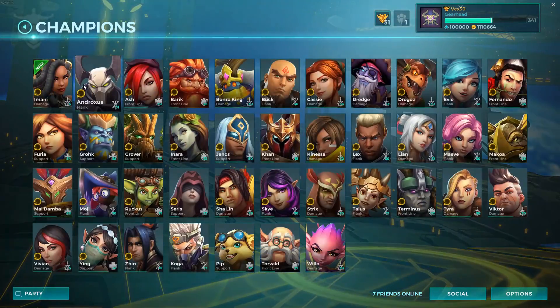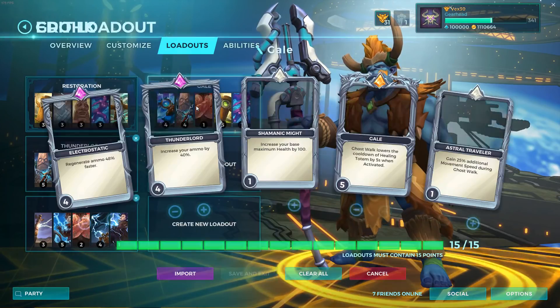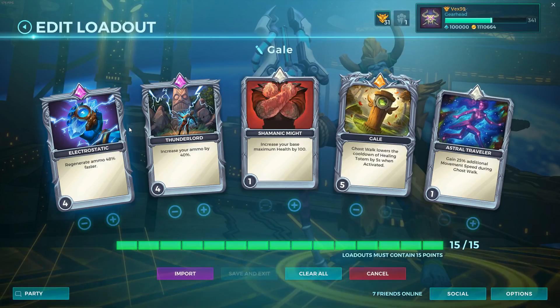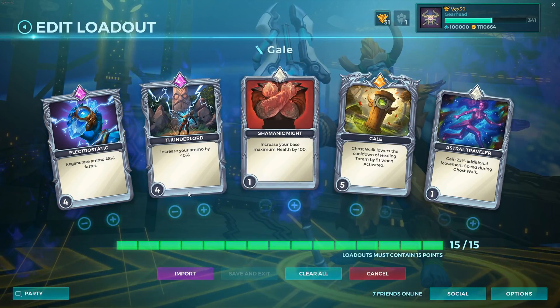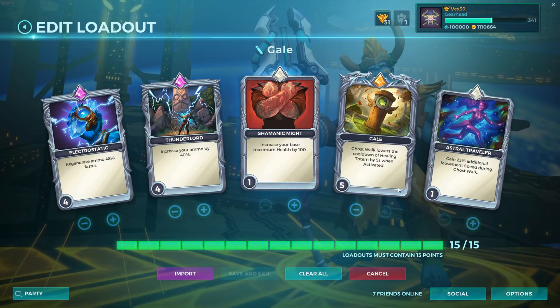Let's talk about the build we're going to be running and why. We're running Electrostatic 4 — our auto attack energy, we basically regenerate 50% faster, we increase our ammo count by 40, we have a little bit of base health which is always nice. But we're running Gale 5.